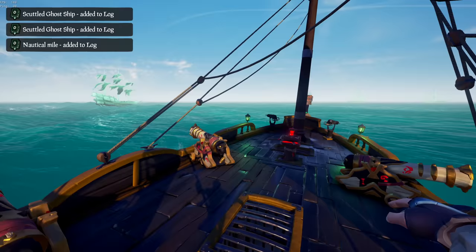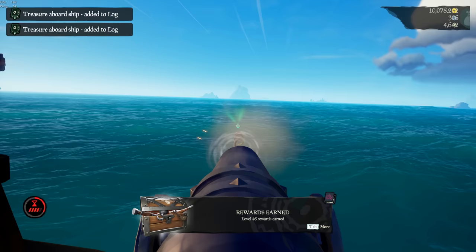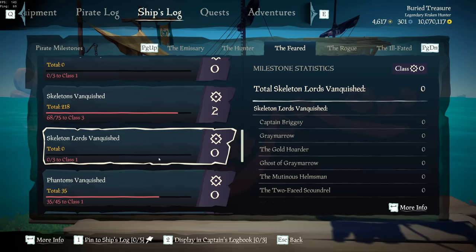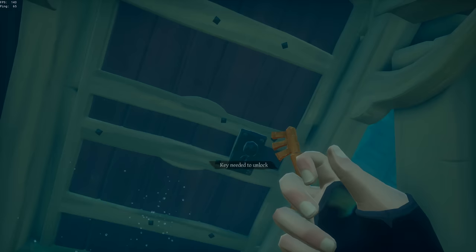It is worth mentioning that usually when we decide to run the Reaper Emissary Flag, we rarely get bothered by anyone, and the same seemed to hold true for that day. We went on to check off a variety of different quests on the way to complete our voyage, and just like any other day, everybody seemed to be keeping their distance from us. Season 7 introduced a new form of progression in the form of milestones, which we were very keen to make progress on. But just as we were about to check off the second out of three quests with our flag upgraded to rank 5, things began going horribly wrong.